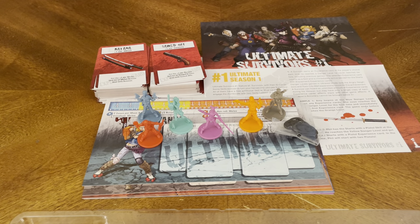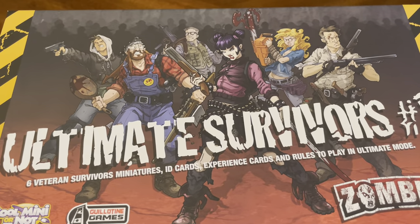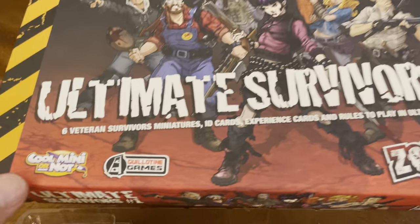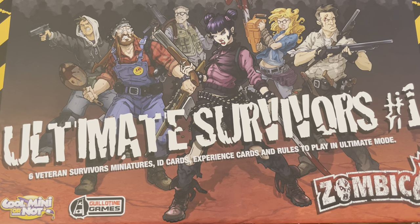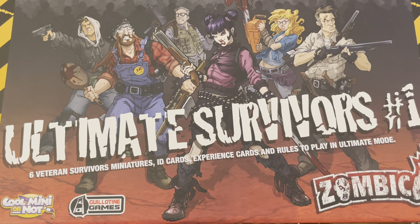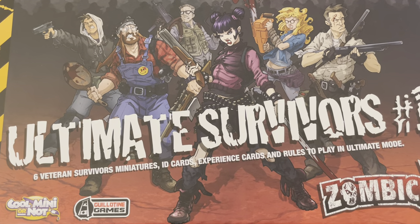And that is everything included in this unboxing of Zombicide 1st Edition Ultimate Survivors: six veteran survivor miniatures, ID cards, experience cards, and rules to play in Ultimate Mode — brought to you by CMON and Guillotine Games. As always, thank you so much for joining me on this unboxing video. It's truly appreciated. If you enjoyed it, give us a thumbs up, leave a comment below, and hit that subscribe button to be kept up to date on any new unboxing videos or content released to the page. Be safe, be well, enjoy the remainder of your day, and catch you on the next unboxing video.